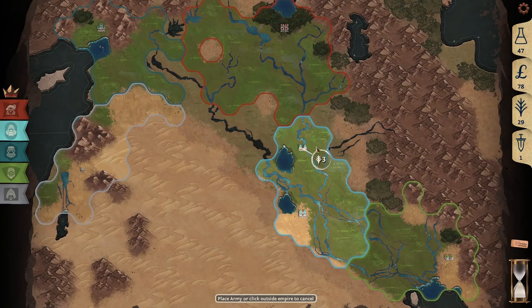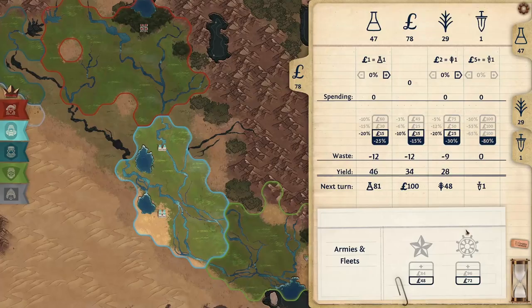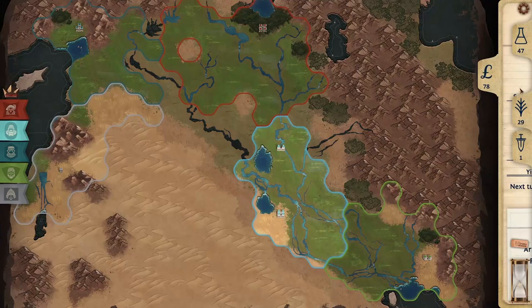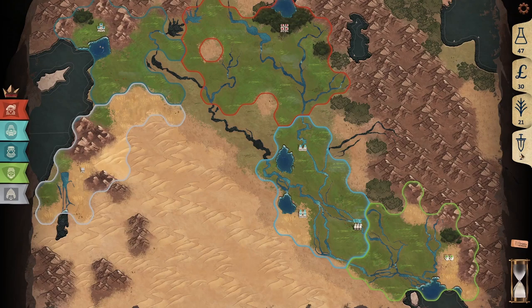City power projects 1 tile out from your territory into neutral territory. Units exist as armies and fleets. Units can be spawned from any city, however fleets require a coastal city to be spawned in. Inland lakes count as a coast. Movement of units costs food, with ships being able to be moved down river. Units have a starting power of 1 and project their power onto all adjacent hexes.